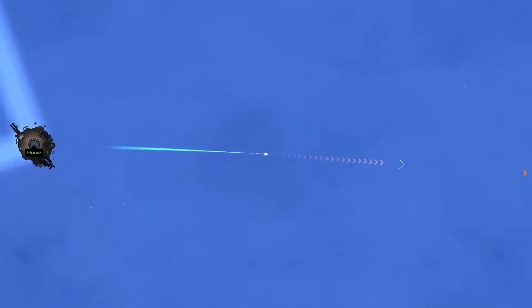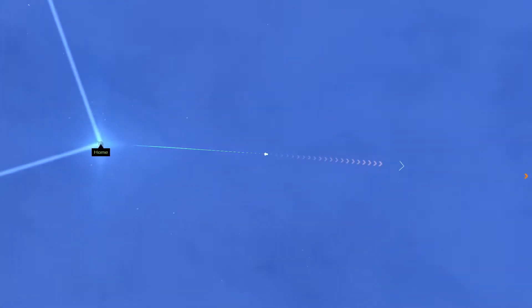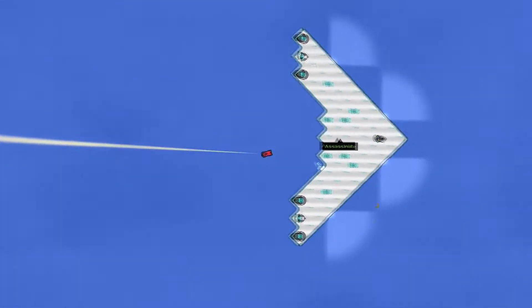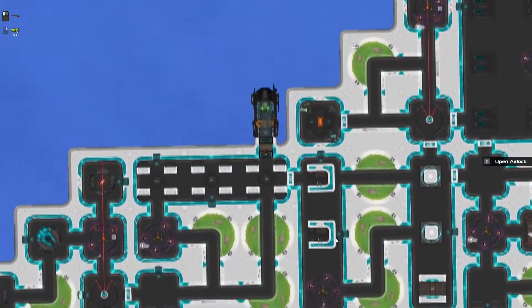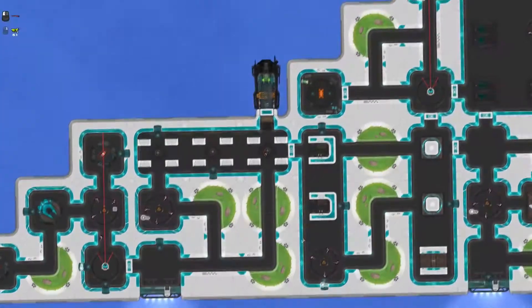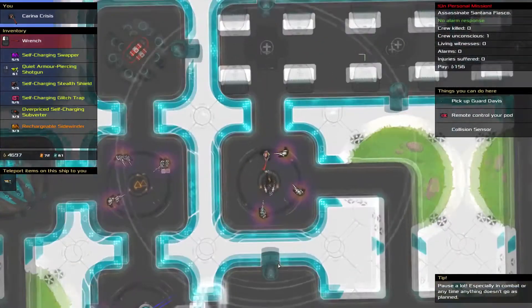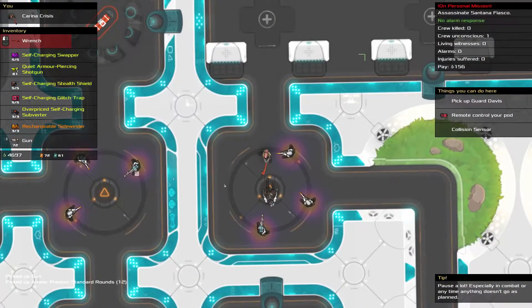Your ship has no weapons, and is so small the bigger ships hardly notice it. Which is good, because its main feature is this: it can break into them. Once you're in, you'll need to get past the crew. You're wildly outnumbered, but you can pause and take as long as you like to figure out how to get out of the terrible situation you've just put yourself in.